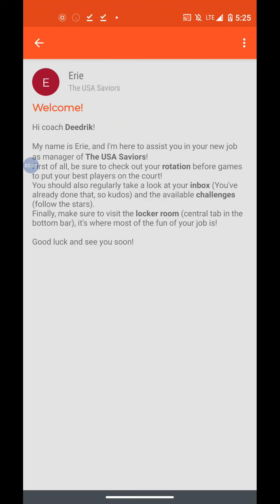First of all, be sure to check out your rotation before games to put your best players on the court. You should also regularly take a look at your index. You've already done that, so kudos. If the available challenges follow the stars. Finally, make sure to visit the locker room — central tab in the bottom bar. It's where most of the fun of your job is. Good luck, and see you soon.